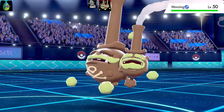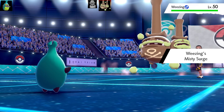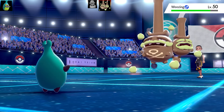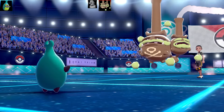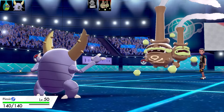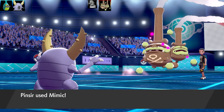Next Pokémon is Galarian Wheezing with Misty Surge as the ability. I'm Choice-Banded so I'm locked into Knock Off - doing pretty good damage and I knocked off its item. It's a physical Galarian Wheezing and it does a lot of damage with Gyro Ball since Caroblast isn't exactly fast. I swap into Pinsir - it's time for Pinsir to finally earn its keep! Wheezing hits me with Play Rough, so I use Mimic to learn Play Rough.